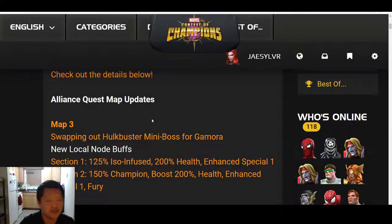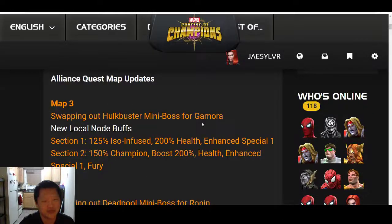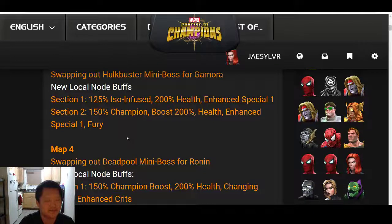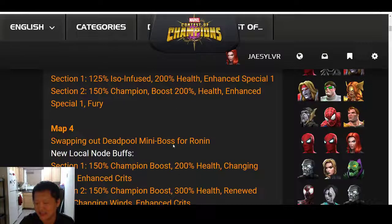Alliance Quest map updates: Map 3 is swapping out the Hulkbuster mini boss for Gamora, along with some new local buffs. Section 1 will have ISO Infused 200% health and Enhanced Special 1. Section 2 will have 150% champion boost, 200% health boost, Enhanced Special 1 and Fury.